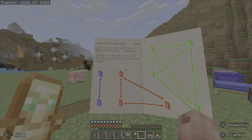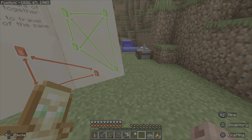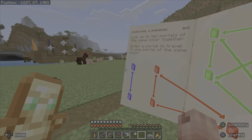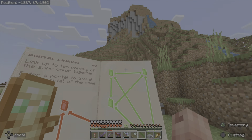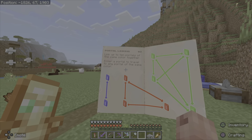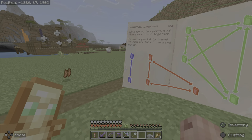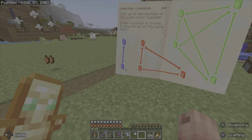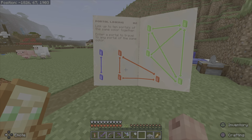Portal linking: link up to 10 portals of the same color together. So what we're doing is — this is the one in our portal hub — this will be trial chamber number 1, 2, 3, 4, 5, 6, 7, 8, and 9, because you only get 10 of each color. So you get 9 of them, then we'll switch to the next color and do it again, because you can only do a trial chamber once — once you use the ominous vault, it's pretty much done.